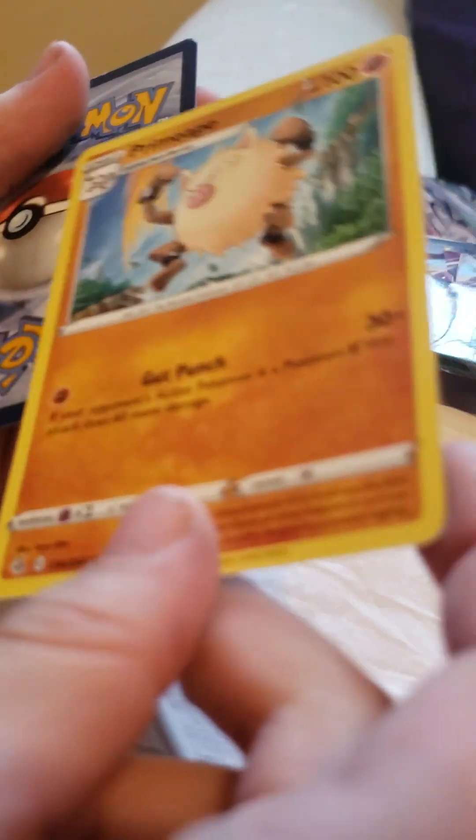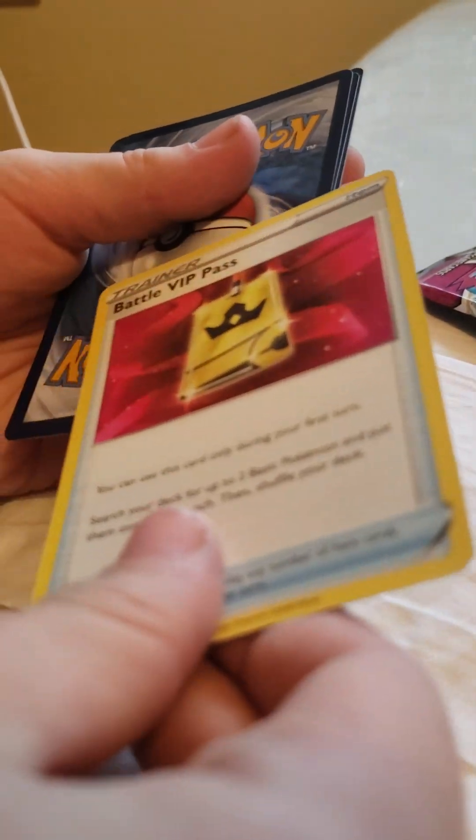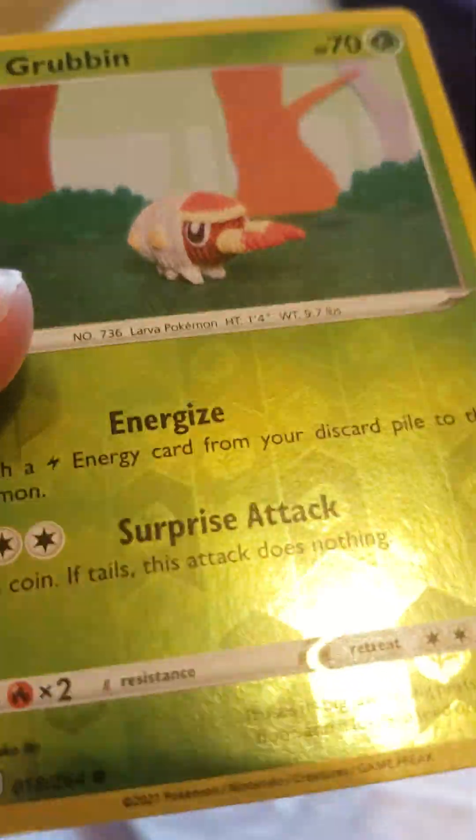We got Toxel. Oh, we got — I don't know what this guy is, but he's Primeape! Battle VIP Pass, Battle VIP Pass — Psychic Stop please. Leaf energy, normal. Abra. Grubbin — he's so cute, look at him!